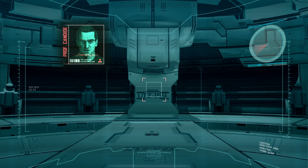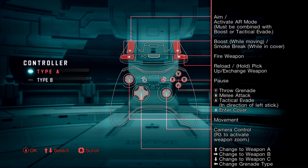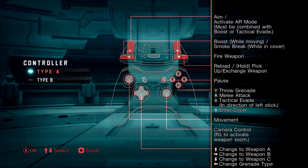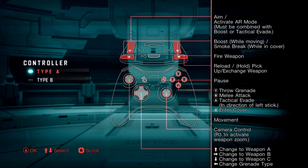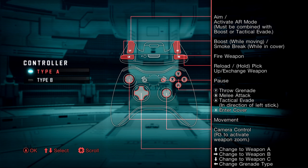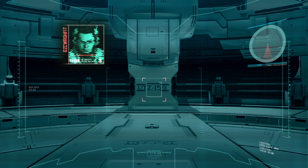Just because you can read a manual doesn't mean you know what you're doing. Aiming with the left trigger, boosting with the left bumper, firing with the right trigger, reloading and switching weapons with the right bumper. Grenade's Y, melee attack B, tactical evade, enter cover, movement, camera control, click it to activate, weapon zoom. Three weapons, kind of like Resident Evil, and then the last one's grenade type. This one sounds fine, we're good with this.